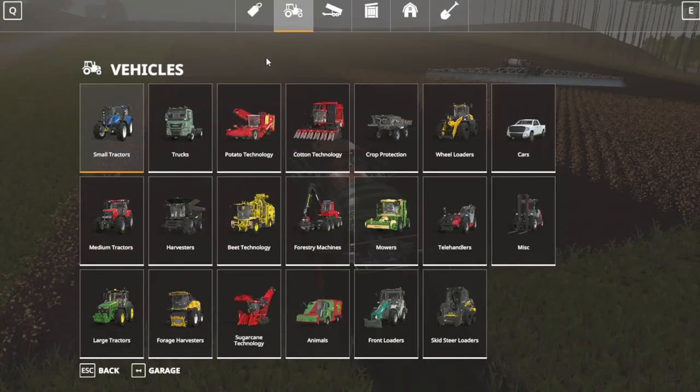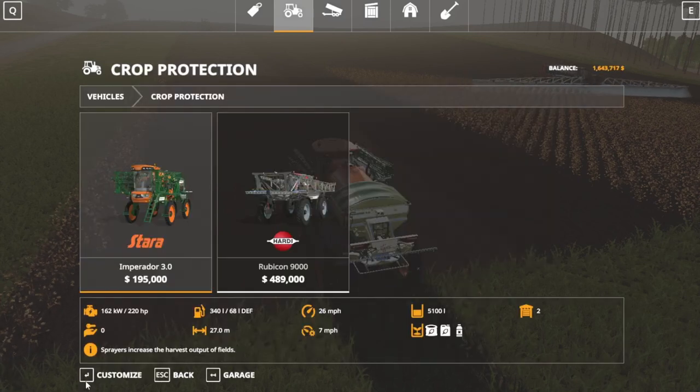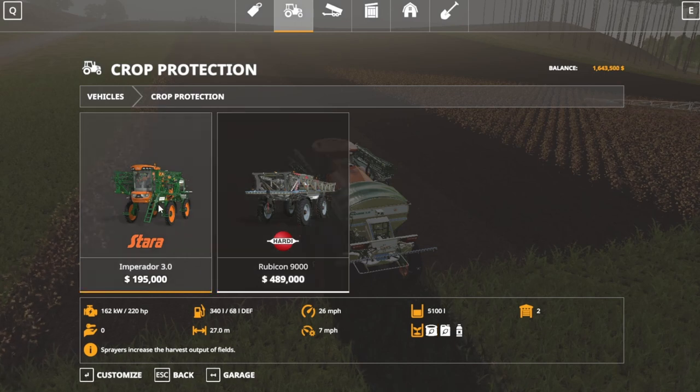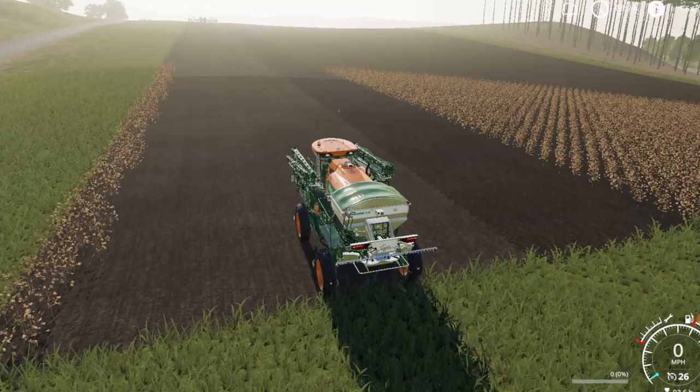Let me show you this really quick. Come to crop protection. Got this one right here — he has a big reach: 48.5 meters, 15 miles per hour. He's going to stay ahead of any cultivators, planters, or seeders you have out there. This guy right here: seven miles per hour — perfect speed to follow up everything with. And the nice thing about this fertilizer is you can either spray out the back.